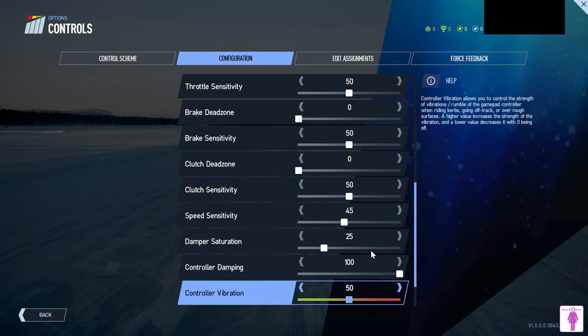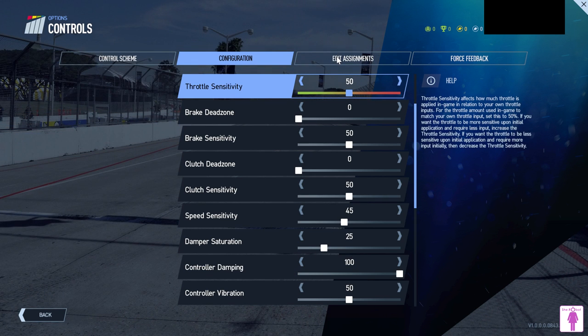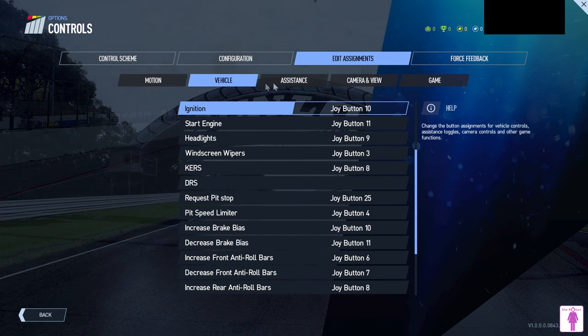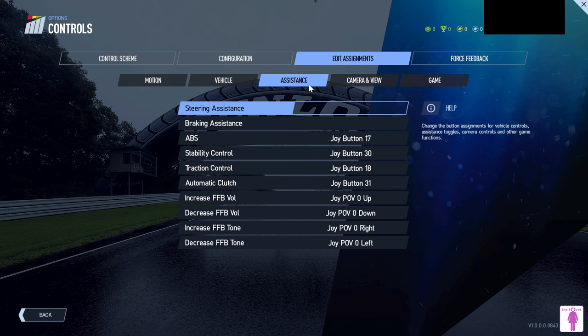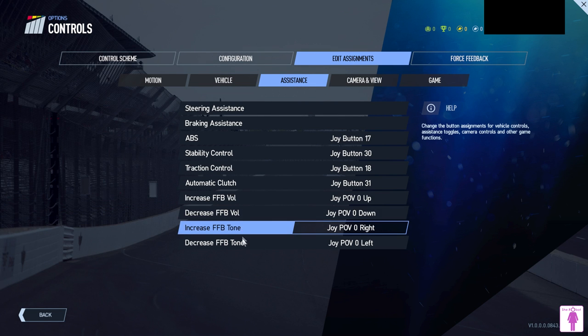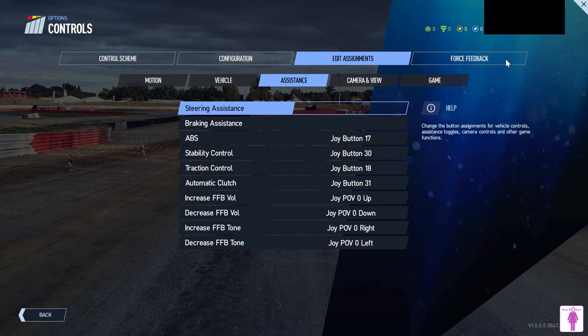Moving to the edit assignments section: here you can map different functions to device buttons or keyboard keys. On the resistance section you'll find the option to map two force feedback parameters — volume and tone — which I will explain in a minute. Let's move now to the last section of this control screen, where we reach the third step to configure our device: the force feedback section.